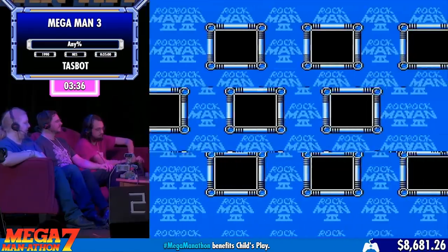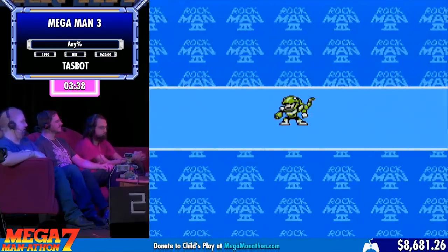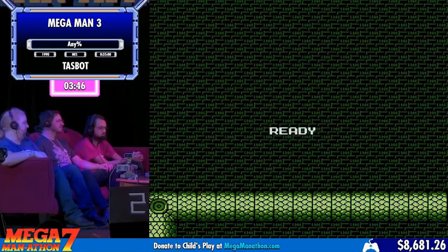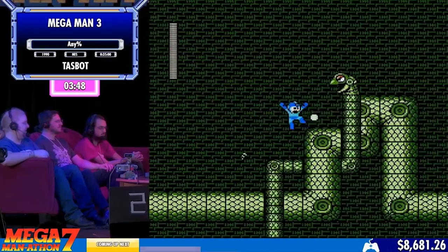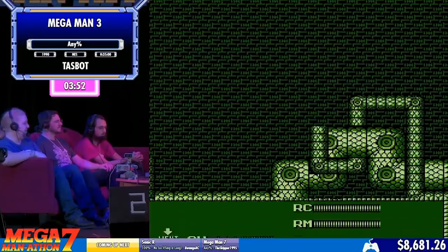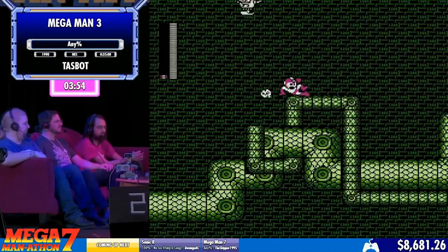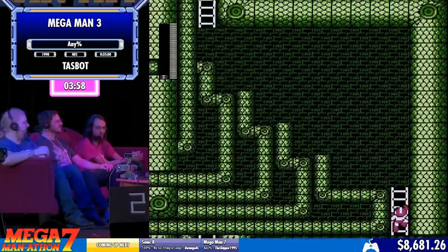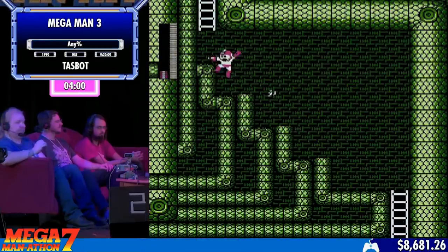So we got Shadow Blade, which is used for the majority of the run, and Rush Marine, which you're only going to see like once. This is where TaskBot is going to diverge from the normal path and go to Snake Man — one of the best themes in the entire game, which has an already fantastic soundtrack. The weakness order in Mega Man 3 is kind of weird. There is no specific 1, 2, 3, 4, 5, 6, 7, 8 weakness order.